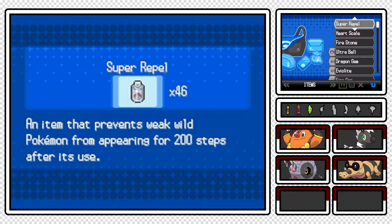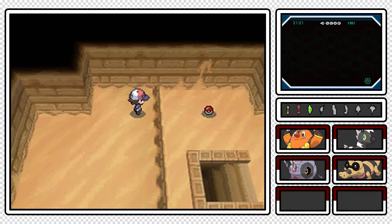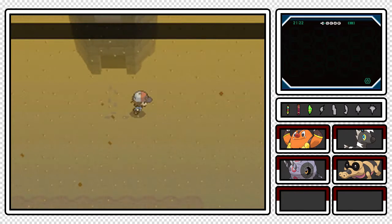I'm gonna press Select so we can put the Repels up top and I want to use another one. Right here there is an item ball, and that item ball is one of the most powerful TMs in the entire game - TM 26 Earthquake. You cannot get that until much later on. Do you know what I would do to grab that right now for Sandile? I would kill a man for that right now. But I'm just gonna leave it alone, I'm gonna gripe with it and move on.